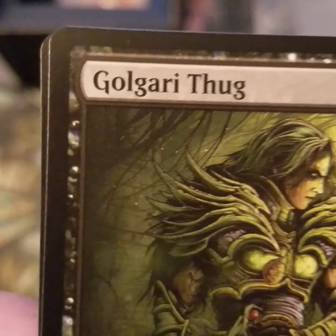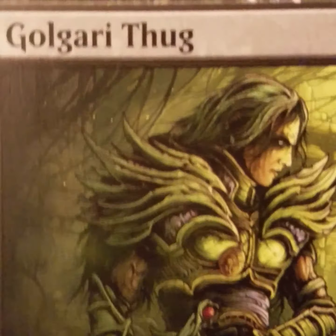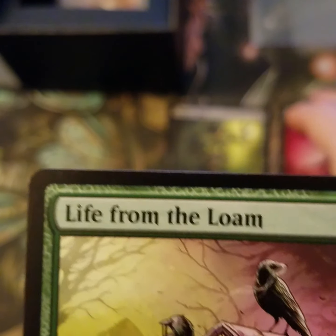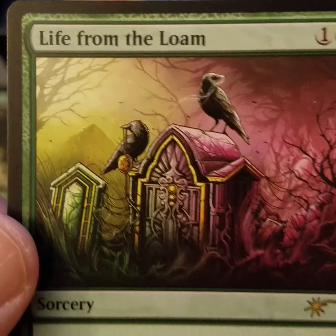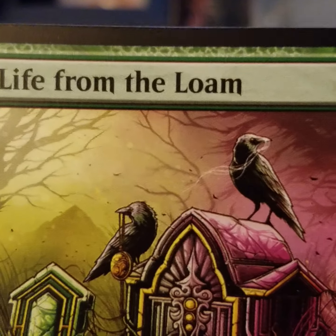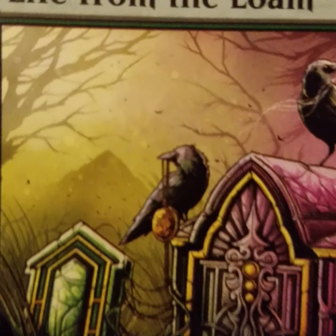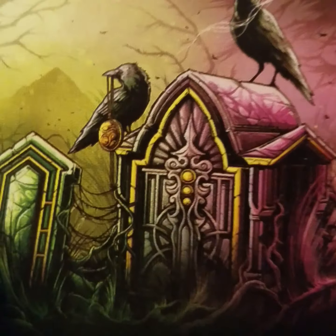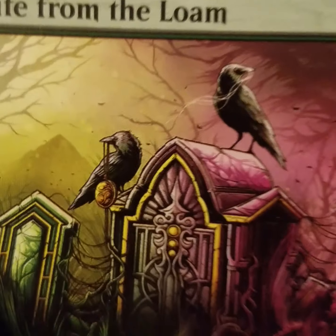Dan Mumford did the entire series of these. Last but not least, which is probably one of the best artworks — and I love this card sleeve on my Arena — Life from the Loam. Look at that. You've got the two crows from the first one: one has what looks like a pocket watch, and the other has hair. Dan Mumford again — awesome artwork.